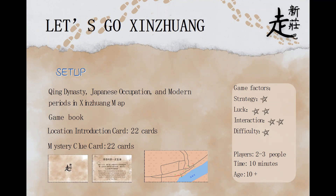And the third is the modern period in Xindrome. The second element is the game book. The third element is the location introduction cards, which will be 22 cards. And the fourth element is the mystery clue cards, which will be 22 cards as well.